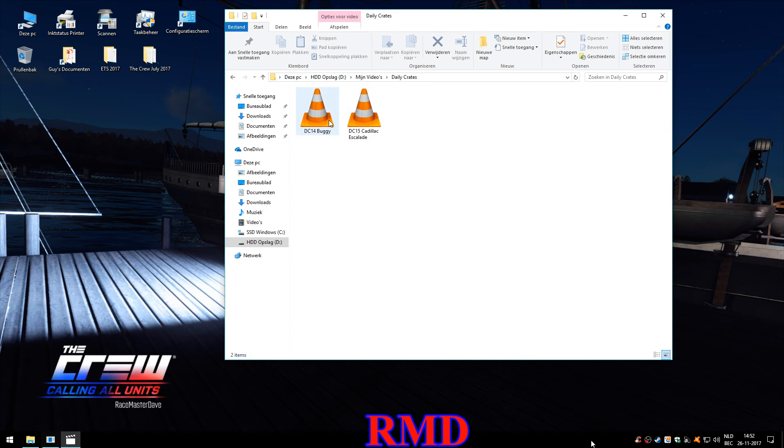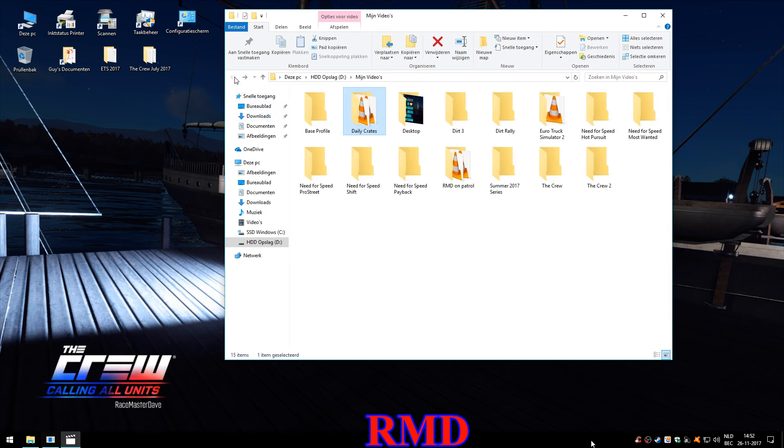What else do we have here? A couple of daily crates, which is something that I drew in to keep going a little bit. Basically means you take a car in all of its packs and do some crate missions. I still have the buggy and the Cadillac Escalade, and then I still have to do the rest of the about 100 cars we have in the Crew 1. Other than that, yeah, Euro Truck — I have video there going on, but that's about it.